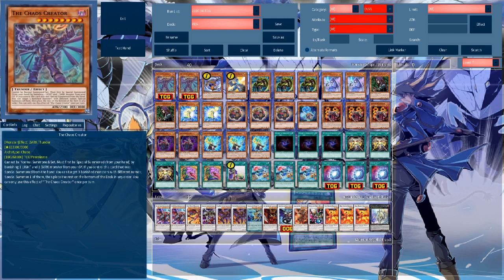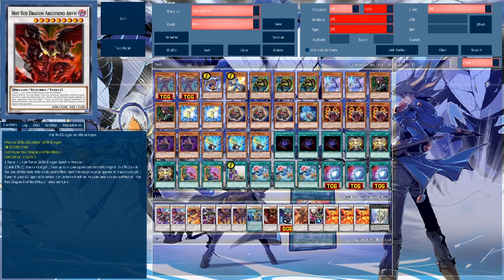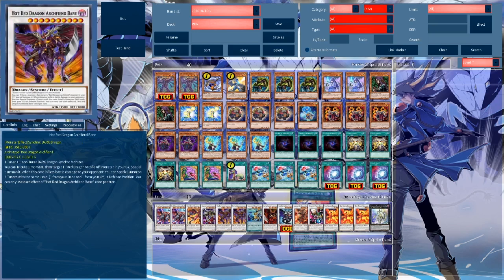One really nice thing is that Chaos Space can also search Chaos Creator — one of the new biggest additions to this deck. To summon this monster, you must banish a light and a dark from your graveyard, which can be a bit tricky at times but it's not that bad. If you control this card special summoned from your hand, you can target 3 banished monsters with different names, special summon one of them, then place the rest on the bottom of the deck. Most of the strong Red Dragon Archfiends have no special summoning restrictions, so you can revive Bane or Abyss this way — which is absurd.